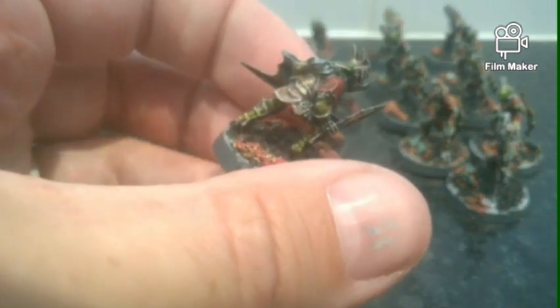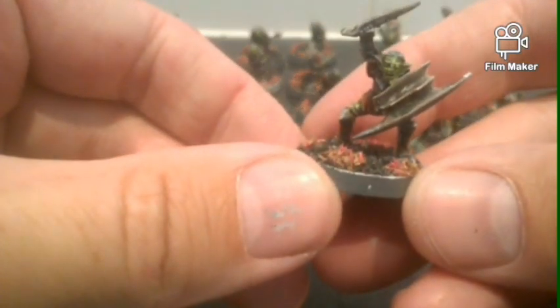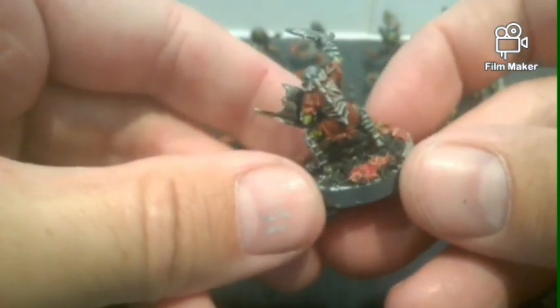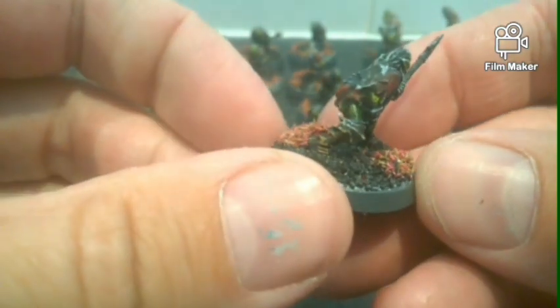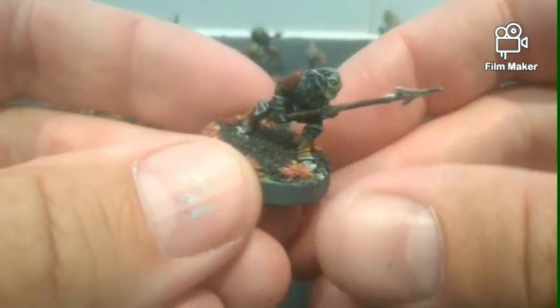I just went for the basic goblin colors, rusted up the armor. They've all got the red cloth, rusted up armor, black wash over them — really simple effect, really fast and really easy. A little bit of very light dry brushing as well.